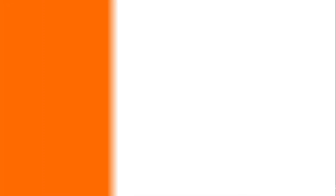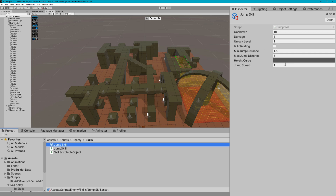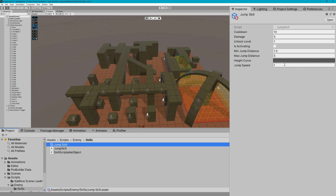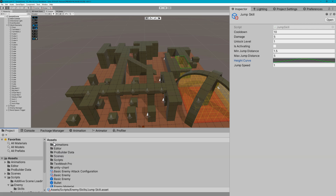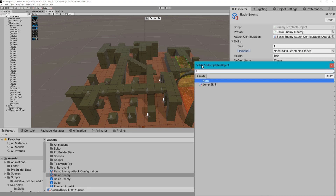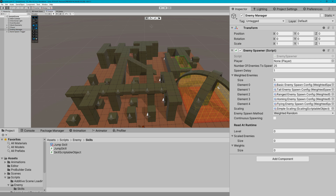Back in the Unity editor, in the project panel I'll right-click, Create > ScriptableObject > Skills > Jump, name it JumpSkill. I'll leave the cooldown at 10, leave damage alone since we're not using it, leave unlockLevel at 1 so they start using it immediately. I'll define a height curve as a simple parabola. Then I select the basic enemy scriptable object, give them one skill — the JumpSkill. I select the enemy manager, drag the player reference since we changed it from a Transform, change the spawn method to round robin with only one enemy type so we can focus on the basic enemy doing the jump.